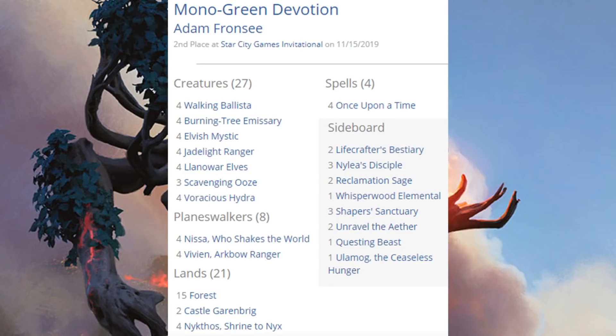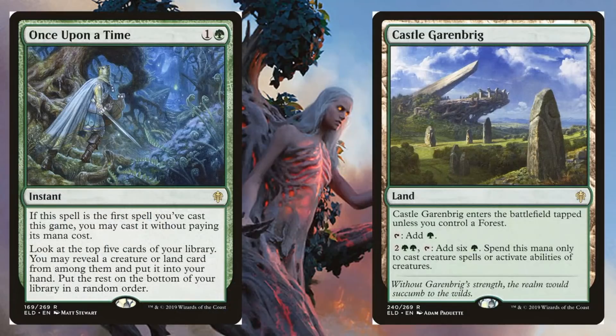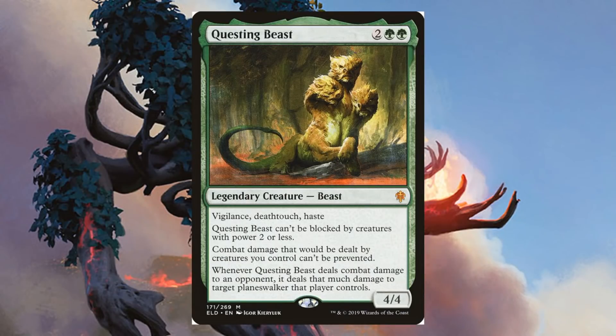Even so, the deck is still very strong. You're going to find a lot of Llanowar Elves, Elvish Mystic, classic cards that have been strong in the past — things like Scavenging Ooze, Jadelight Ranger, and four Walking Ballistas in the main. When it comes to Planeswalkers, four copies of Nissa Who Shakes the World and four copies of Vivien Arkbow Ranger. From Throne of Eldraine: Once Upon a Time and Castle Garenbrig in the main, and Questing Beast in the sideboard — a very popular card in Pioneer right now.